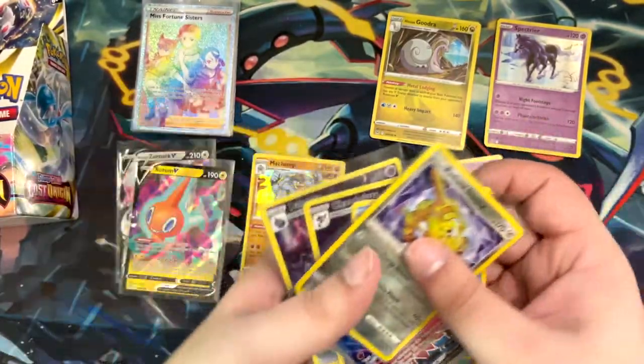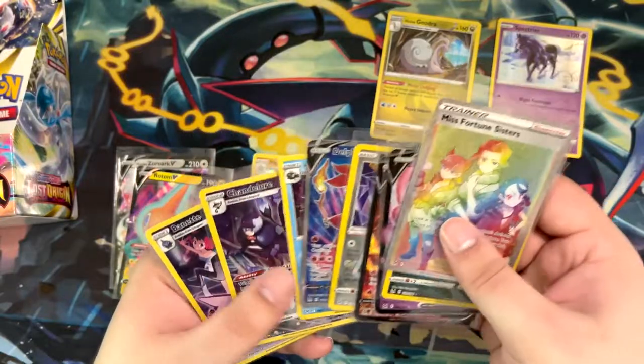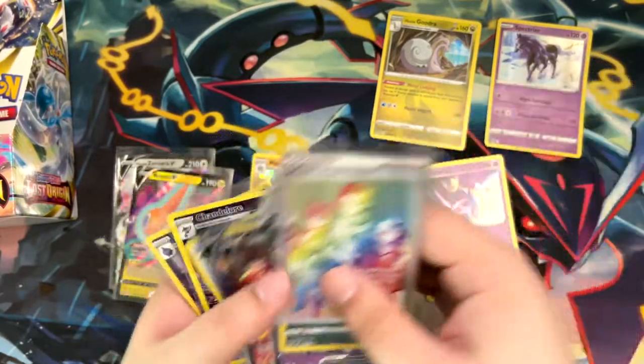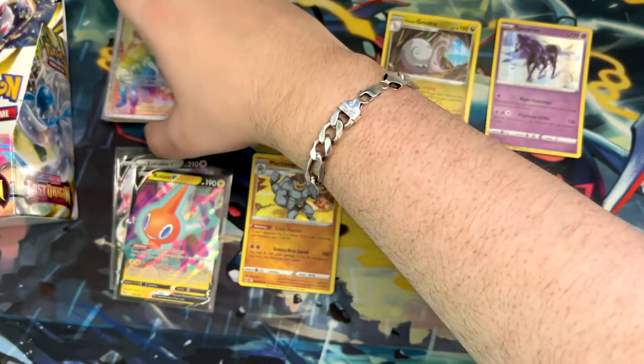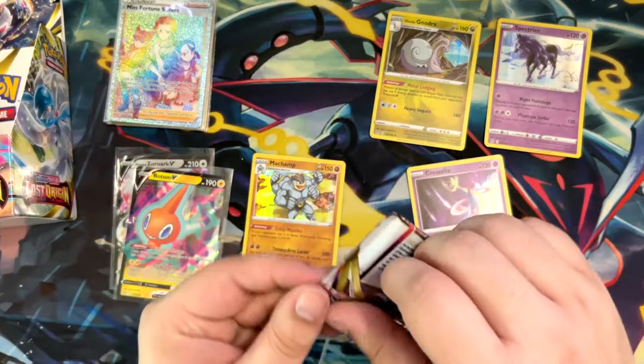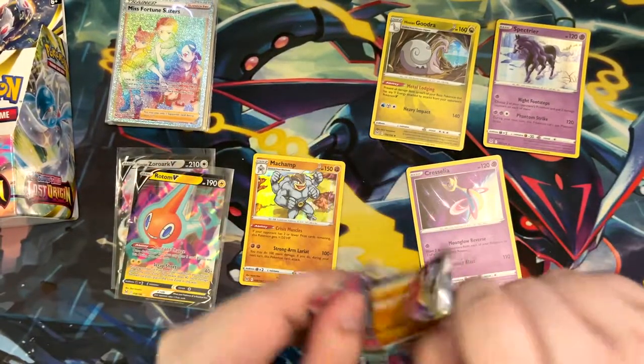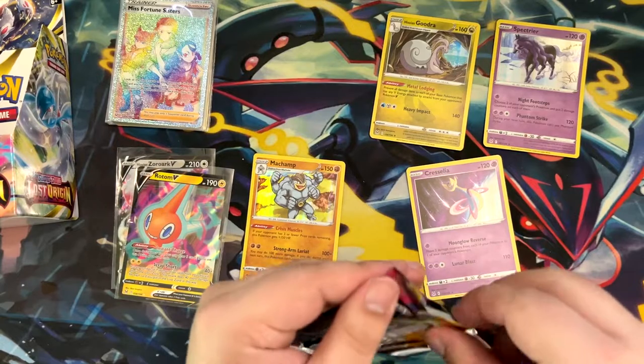So we've pulled three trainer gallery cards. I think we should get one more trainer gallery card for sure, and maybe one more V-Star. We haven't gotten one so far this stretch. Of course there's no guarantee in English booster boxes, but that's kind of what you could expect from a booster box.